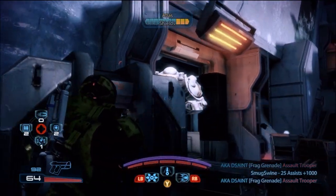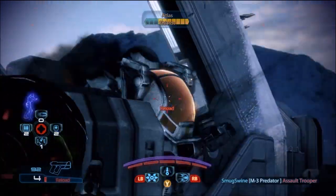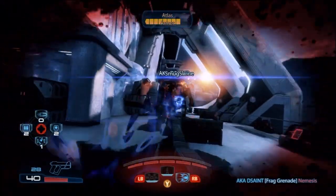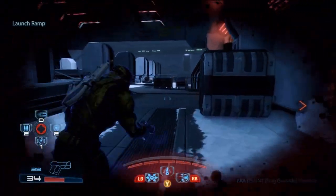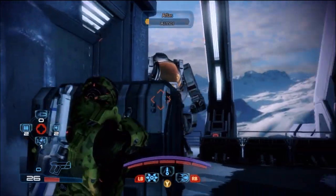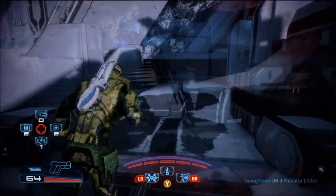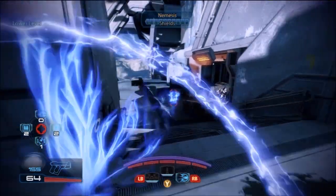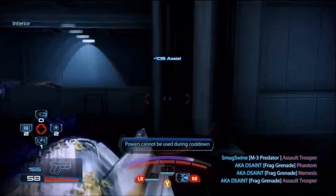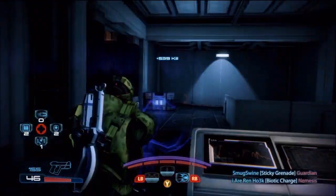Right here I'm battling the Atlas, a giant robot, and I want to show you a head-glitch technique. It's basically where you shoot enemies without them being able to fight back. As long as your crosshair reticule is on the enemy while you're behind cover, it'll register those shots no matter what you're behind. Right now he can't shoot me, so I left this in to show you that shooting from behind cover is the most effective approach.